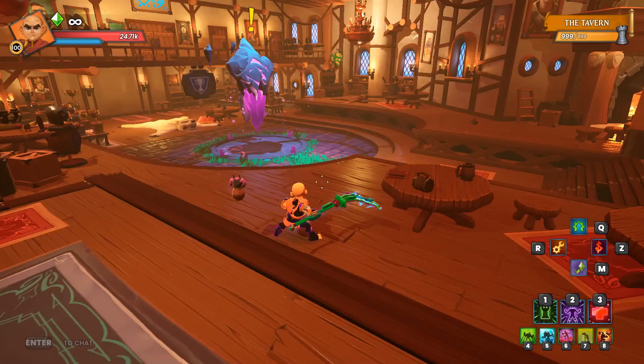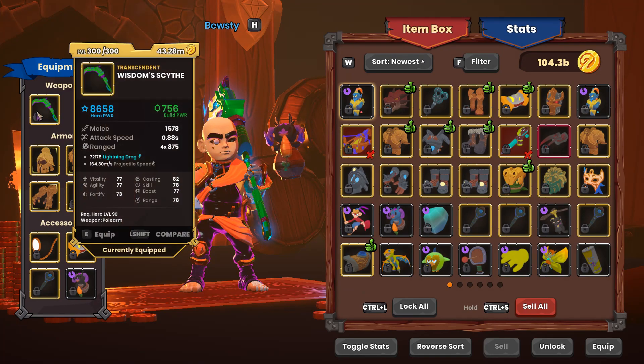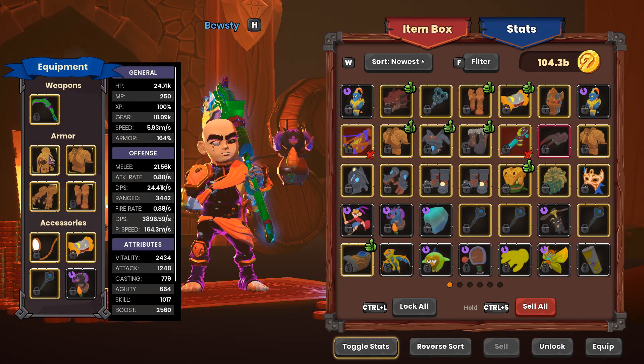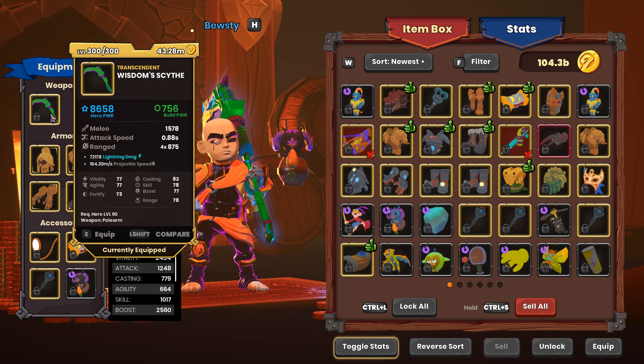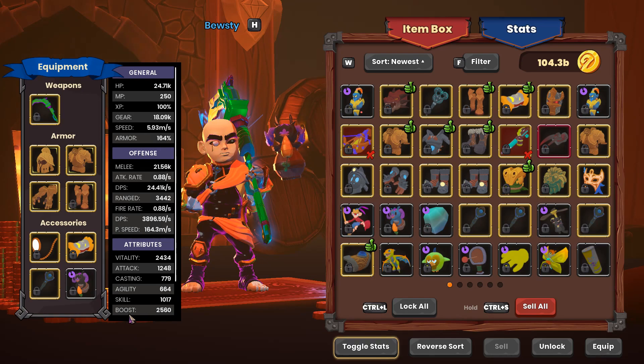I'm going to be bringing along my Boosty Monk. We've got a Monk that is specialized into Lightning Damage, and at 2400 Vitality, 2560 Boost.